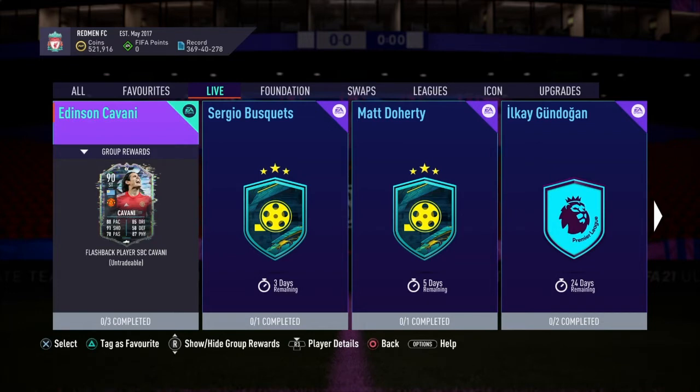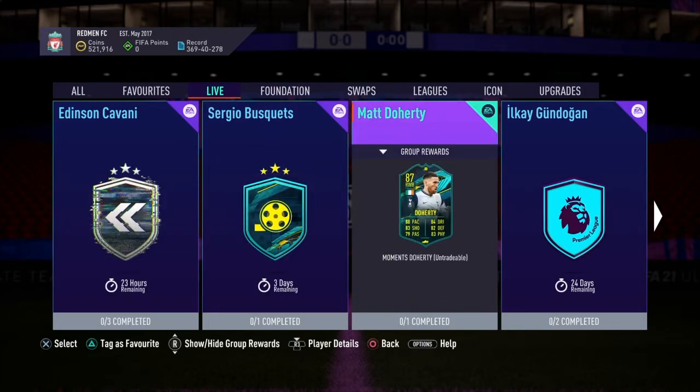Unfortunately there are no objectives today, but there were the St. Patrick's Day ones. We also had a St. Patrick's Day Matt Doherty card, which just to recap is an 84-rated squad with AZ Chemistry. It's not the best because you can also get Kyle Walker for a cheaper price, or Nelson, who's a lot cheaper as well.